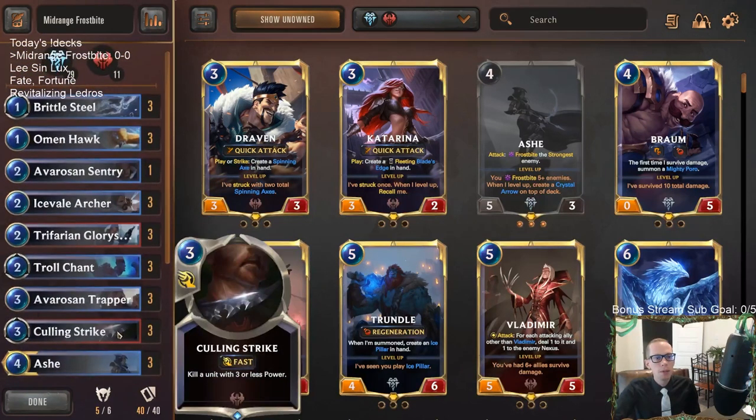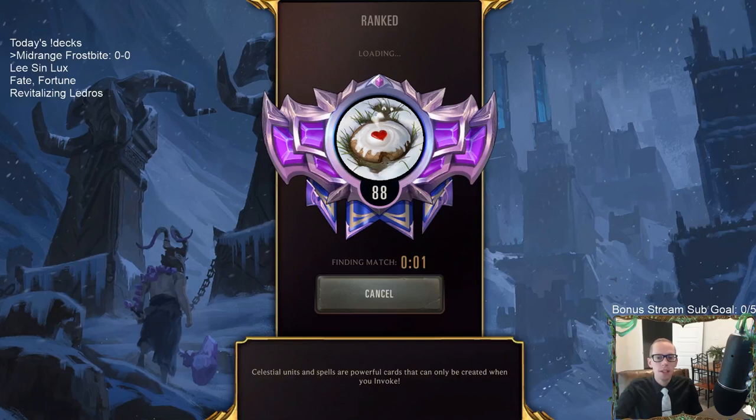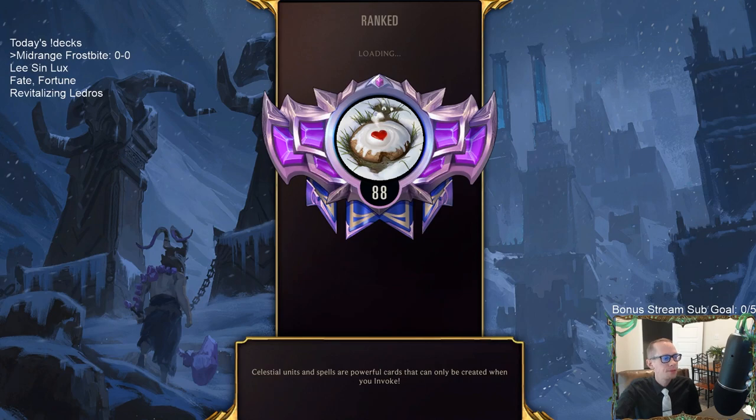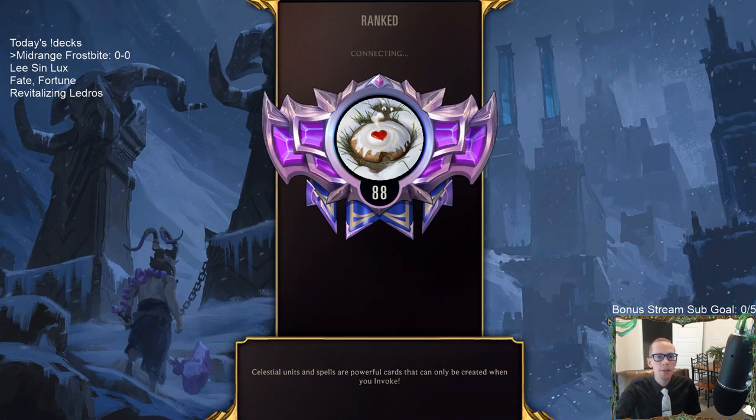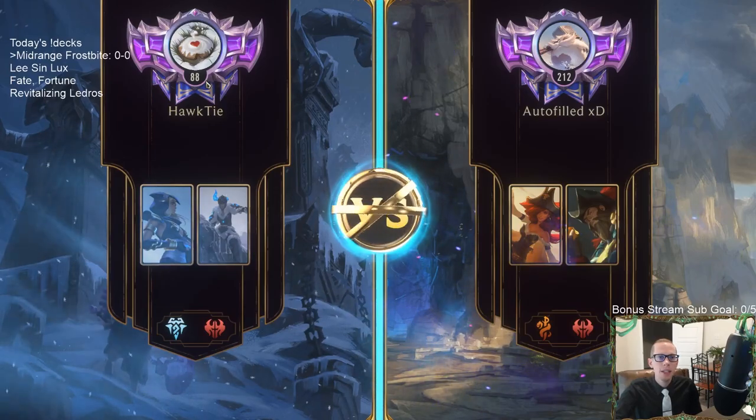We're going to play it again for Rank Up Sunday, where we take a couple decks we've done really well with recently — this and Leeson Lux. Then we're going to be trying our own version of Bilgewater Noxus with Misfortune and Twisted Fate, calling that one Fate Fortune. And finally, revitalizing Ledros, just playing that deck again. Let's go play our five games in rank and see how far we can rank up. We're starting today at 88 LP.